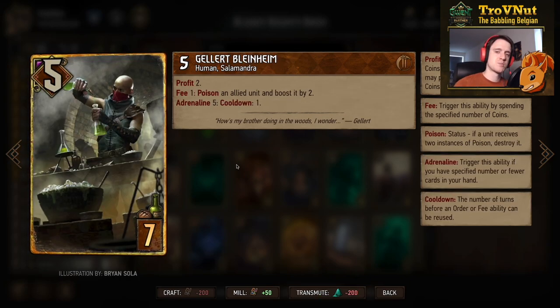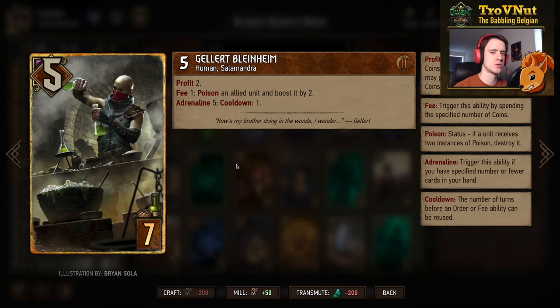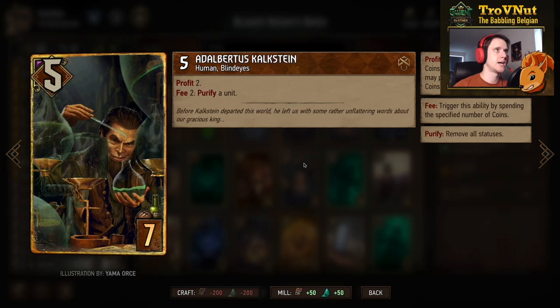Gallard Blindheim is never a bad choice as another spender, unless you're facing Syndicate or Nilfgaard that have poisons of their own. Five power, seven provisions: gives you two coins, and for one coin you can poison an allied unit and boost it by two. If you're at adrenaline five — five cards or less in hand — you can only use this once per turn; otherwise you can use it as long as you have coins, giving you essentially a 100% markup on your coins.